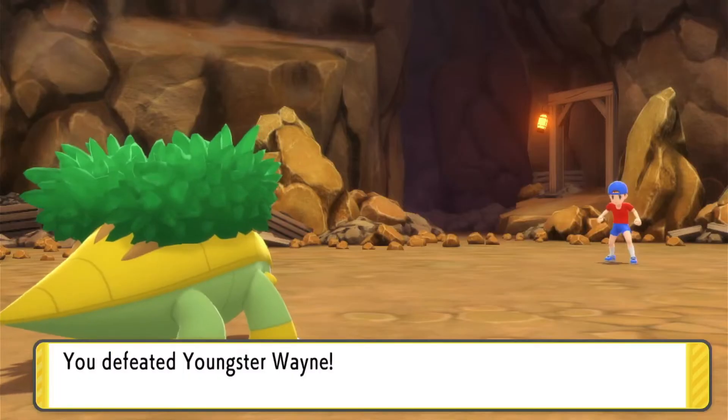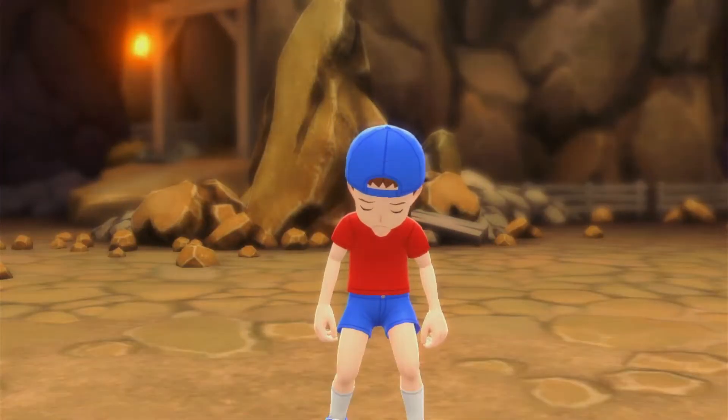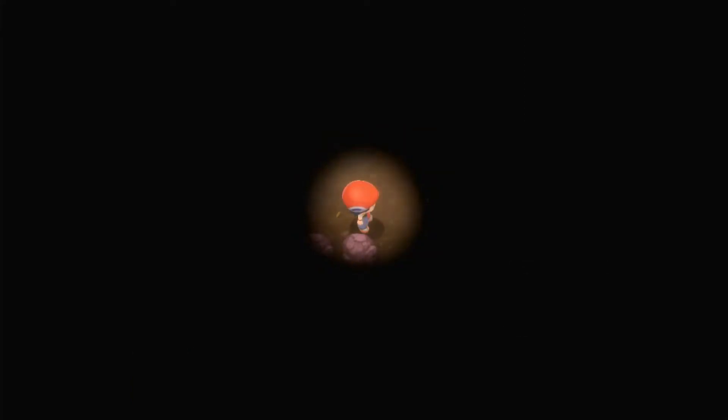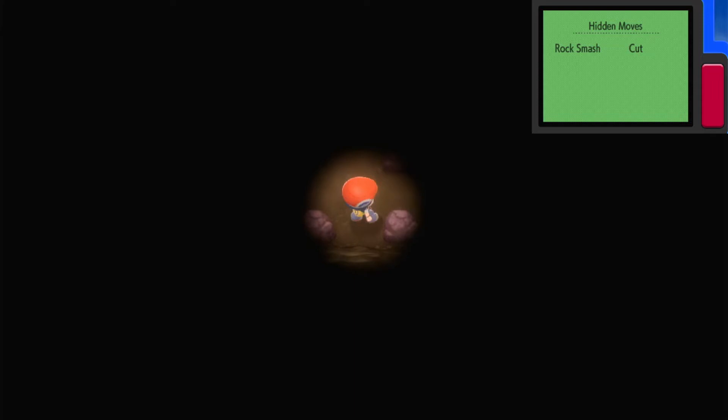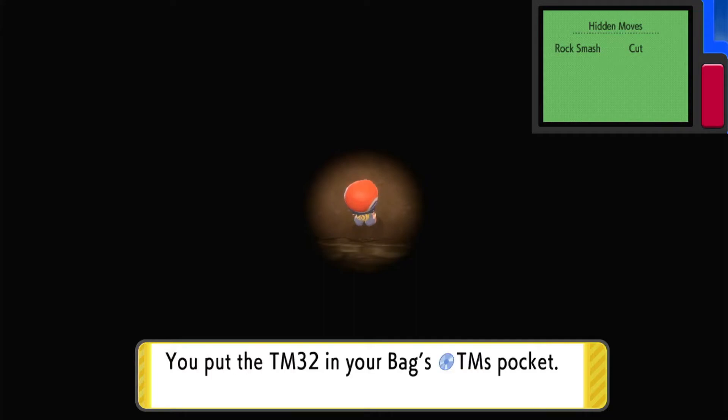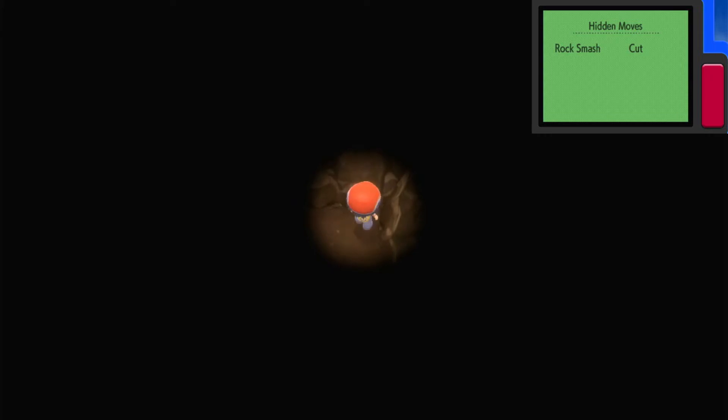There's a stronger Dark-type move coming later in the game — I didn't intend to learn it at this level but that's fine. Found TM32 Double Team! That raises your evasiveness. If you use it enough, the opposing Pokemon literally cannot hit you because your evasiveness is so high. I'm burning through all my Repels looking for the basement entrance of this cave.